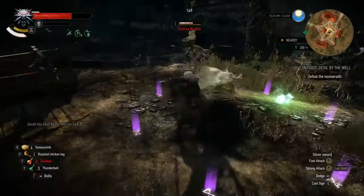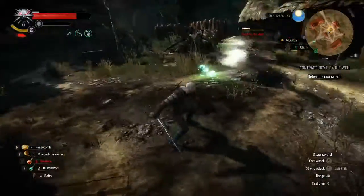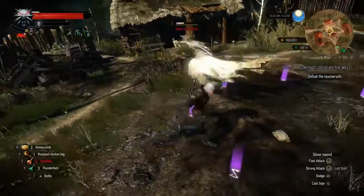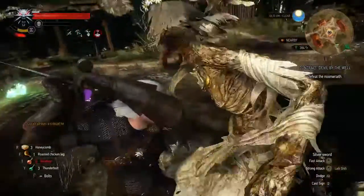One of the other things — and I think I say this in all my videos — is you need to sidestep instead of roll. What that does is it allows you to manage your stamina a whole lot better and keep your signs up more often.